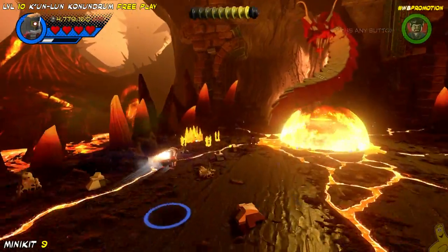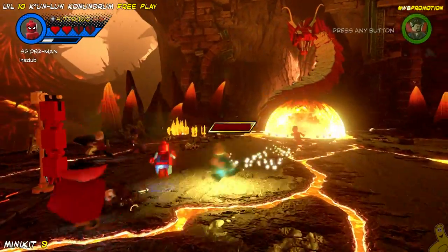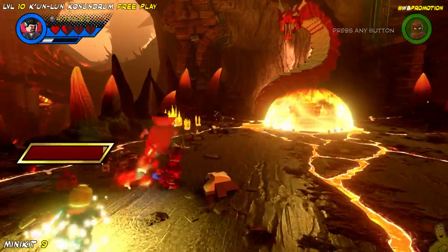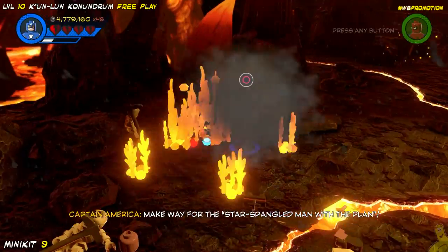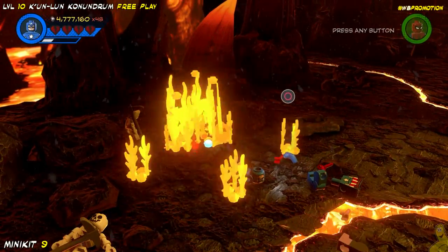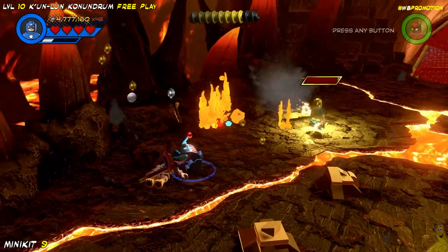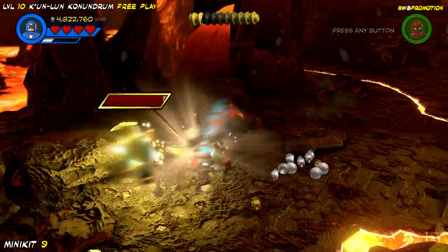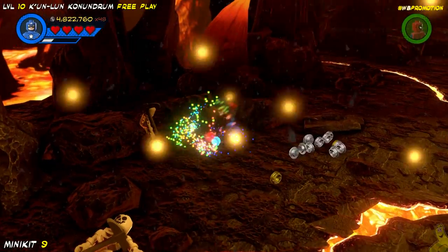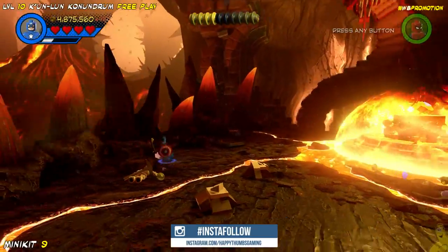I haven't been singing very much — I know some of you really appreciate my singing, while others immediately hit mute. It's the best of both worlds. Back in the left corner, we've got a little fire we need to put out. We'll pull out Captain America and get to stamping with his shield, and that leaves a few bricks behind. We can build those up into minikit number nine.